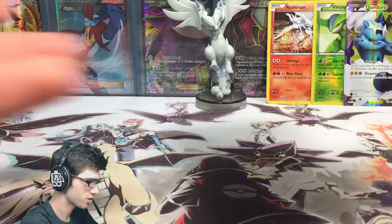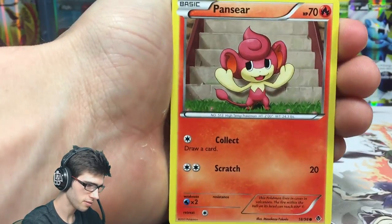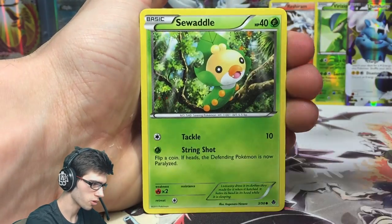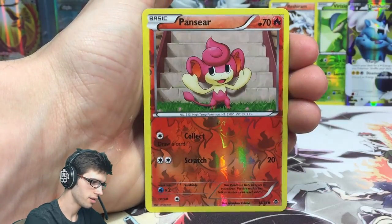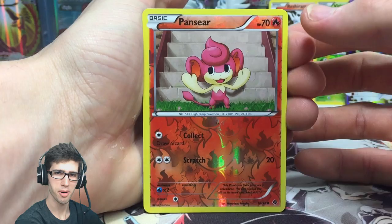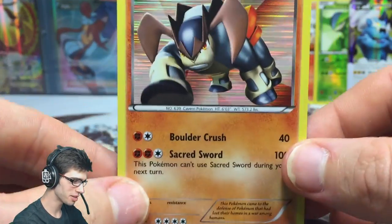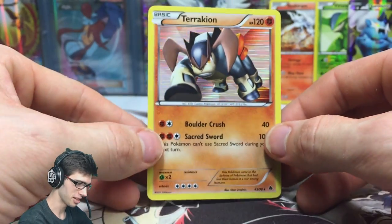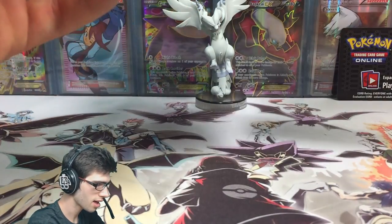Let's finish it off hopefully with some power from the Tornadus pack art. There is the final code card from the box. Final pack — we've got Pansear, Deerling, Swadloon, Minccino, Cubchoo, Gothita, Ferrothorn, and a Pansear reverse — same as what we started with, interestingly. And the final card from this Reshiram box is... a Terrakion holo! We actually pulled this one from the Zekrom box too, so that's pretty crazy. I'm pleased to have two of them now — no complaints!